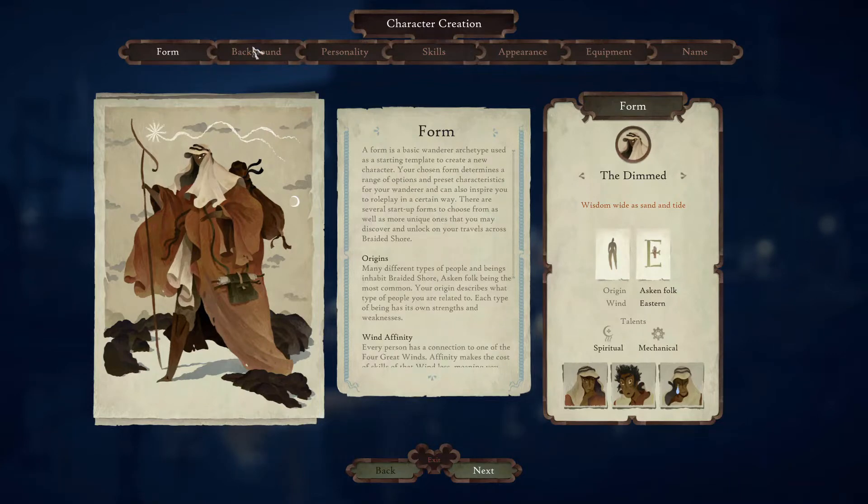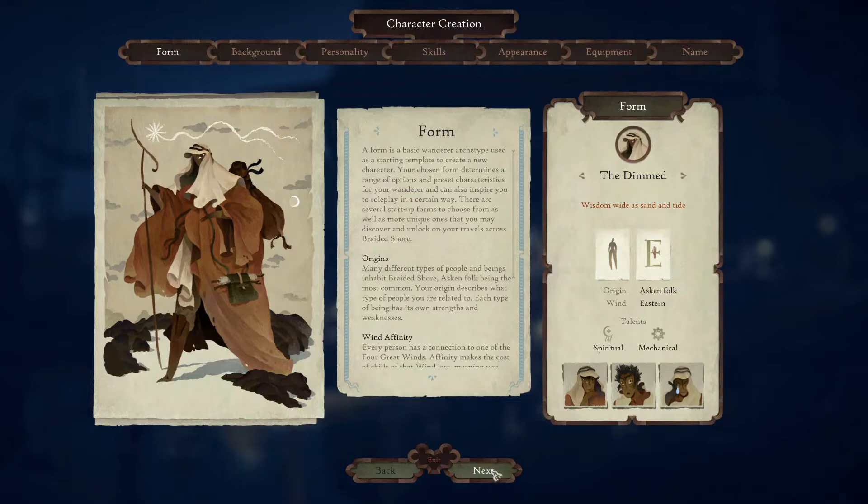We have the background section. You can roll or flip through — it gives you a basic concept to start with. Options include: rural upbringing, small town upbringing, big urban, crafts, mystical, unknown, illegal, naval, mountain, islander, highborn, born, religious, enslaved, and back to rural.